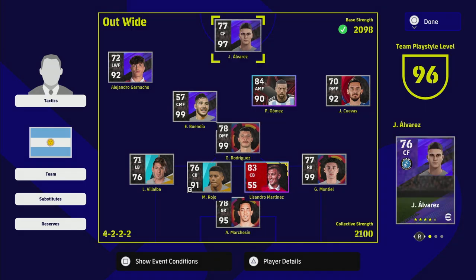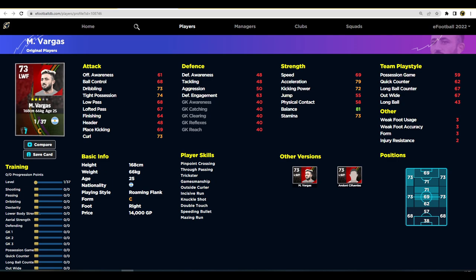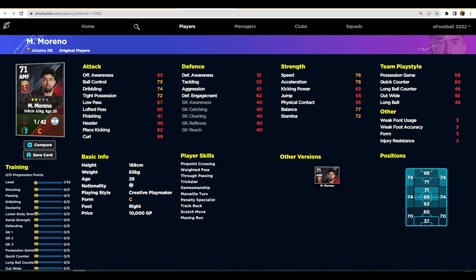Now let's quickly go over to eFootballDB — the database — and have a look at some of these players. If you look at the stats for a player like Vargas, this is what I like to do: go in and look for players that fit your play style. This guy has unwavering form, pinpoint crossing, loads of player skills — he's cheap as chips with 79 acceleration. You're looking for players with really high stats for really cheap because you're probably just going to be using this squad for a couple of days.